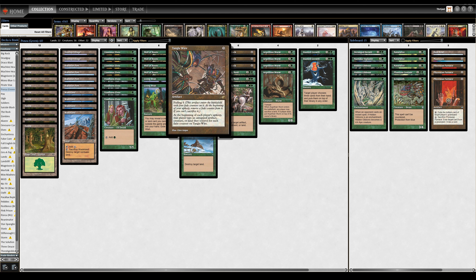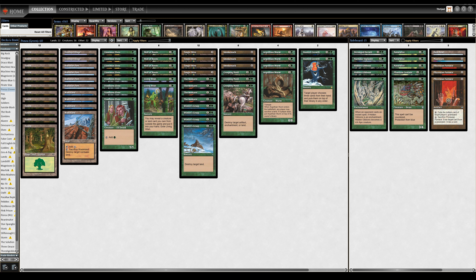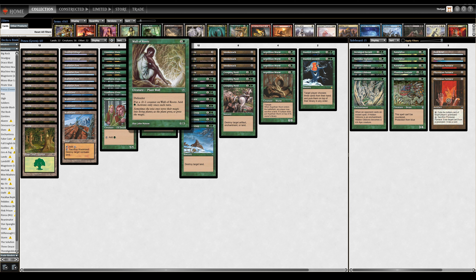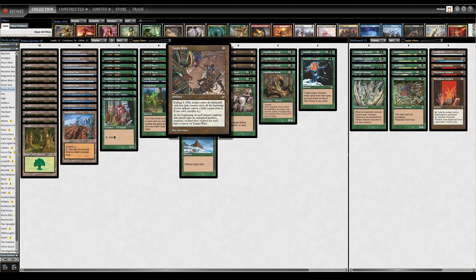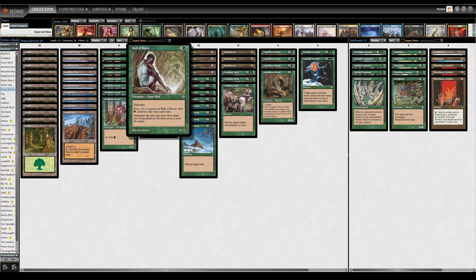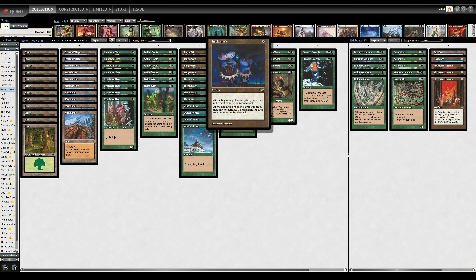Tangle Wire is absolutely insane in many decks, including ones featured here like MUD and Elves. We have the elves to facilitate early Tangle Wires, and a high permanent count to make sure we're still functional while the opponent is not. Special shout out to Wall of Roots, which can very easily tap to Tangle Wire as it can tap to itself — neither card losing efficacy. Wall of Roots can still produce mana, in fact twice before you get another turn: once on your turn and once on the opponent's turn, which is especially useful for activating Rishadan Port or a defensive Treetop Village on your opponent's turn.